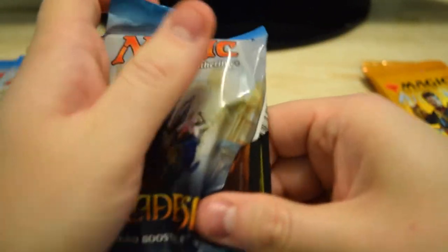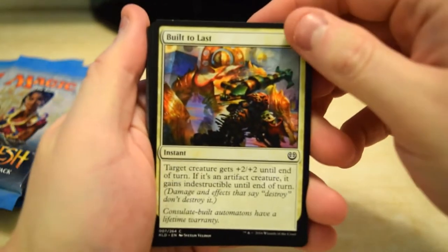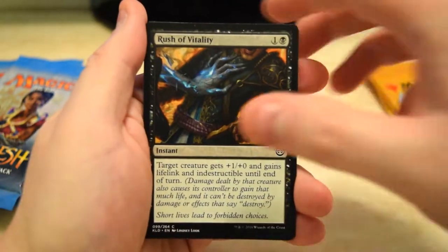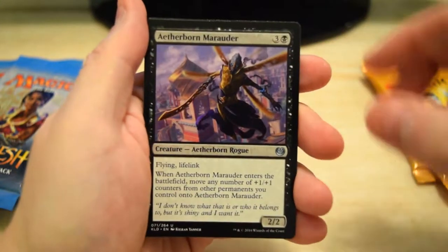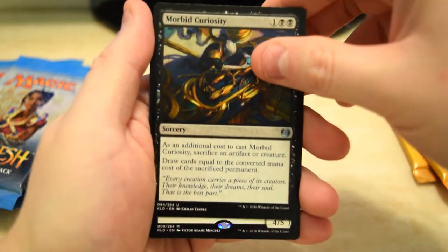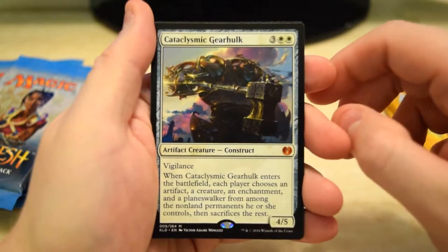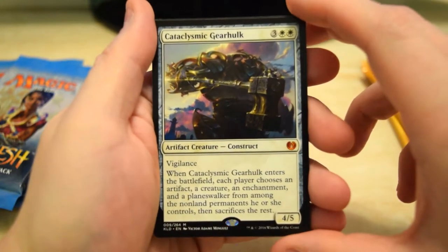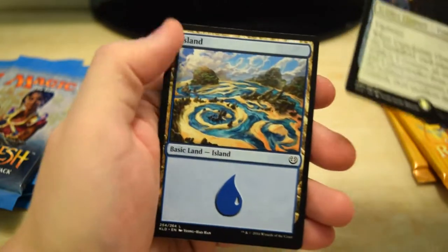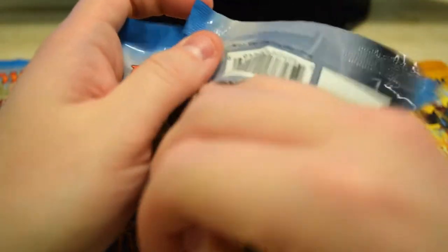We got Marauder, Cloudblazer, Morbid Curiosity, and for our rare we got the Cataclysmic Gearhulk — Vigilance, 4/5, 4/5. All right, on to the next one. That last card was actually a mythic which I didn't notice at the time, so our first pack was a mythic — could be a good sign!